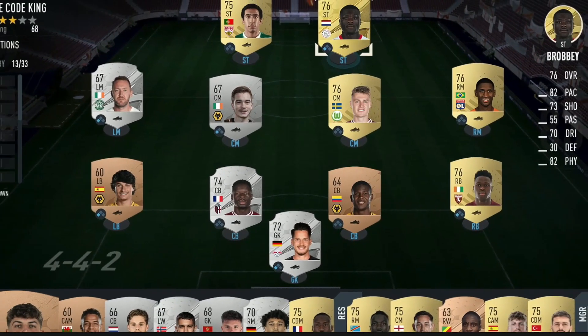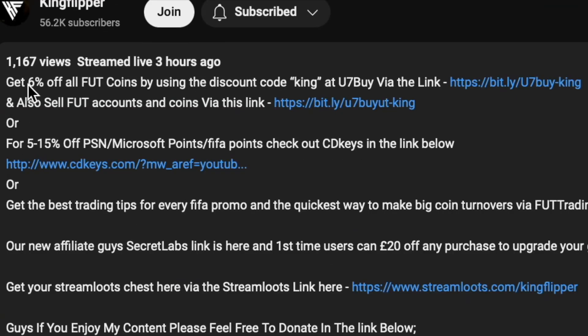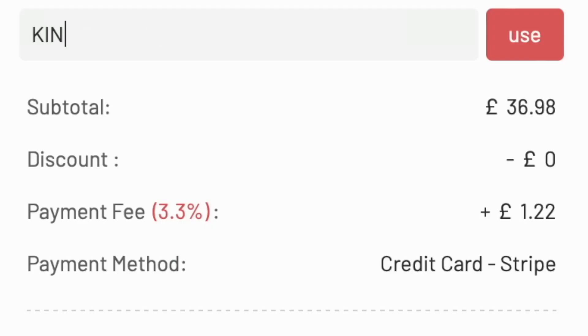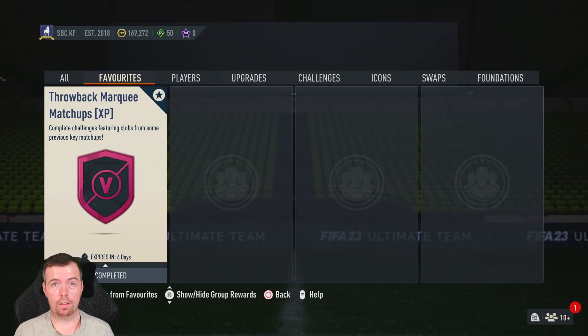Bored of having a starter team? Make it a beast team. Get yourself to use the link in the description below, get yourself some cheap reliable coins, and don't forget to use the code King for a cheeky six percent off. Let's get into the video.